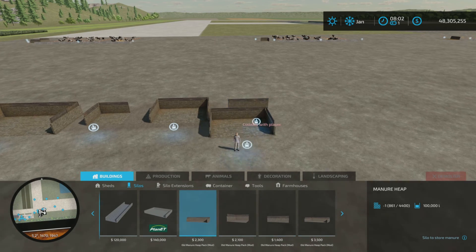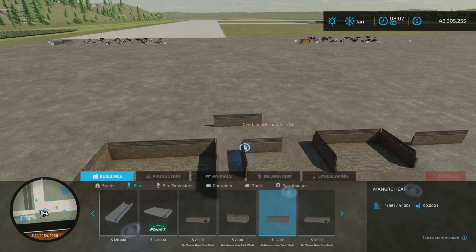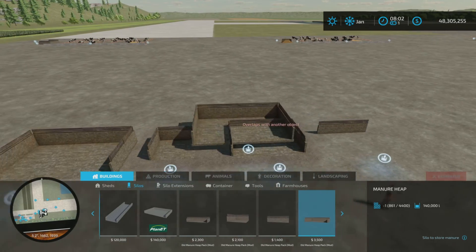The capacity is right there. The first one is 100,000 liters, the next one is 80,000 liters, this one is 90,000 — which is interesting — and then 140,000 for the largest one.